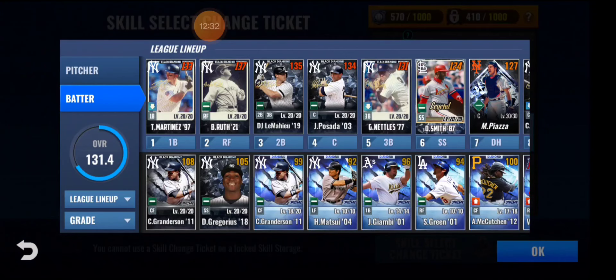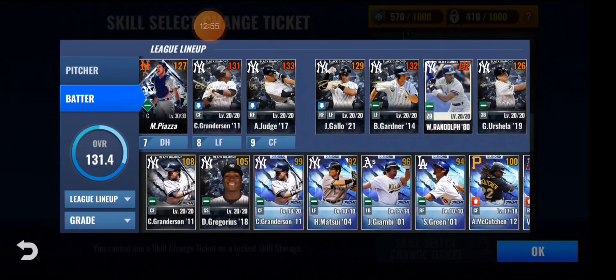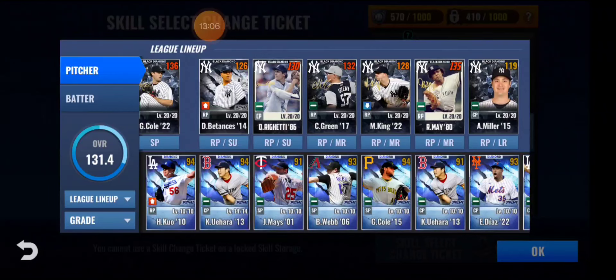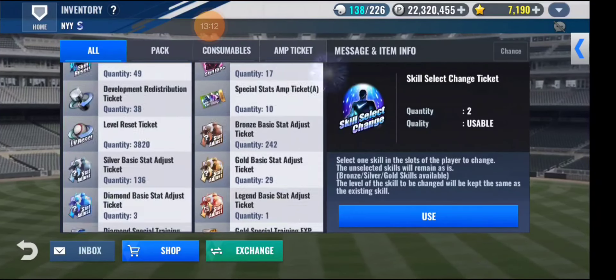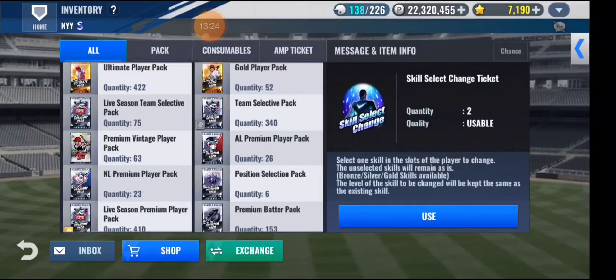I think Tino Martinez needs a skill set change, but not for now — to change Tino Martinez I'd need about 10 skill select change tickets to make sure he gets the best possible result. Rigetti got ground baller, so he's done for now. Not much luck from the sig pack or the combo, but I did get a good set for the starting pitcher. I'll be using a GI — I just need some time and enough resources.